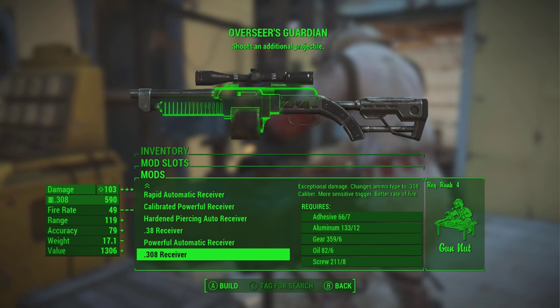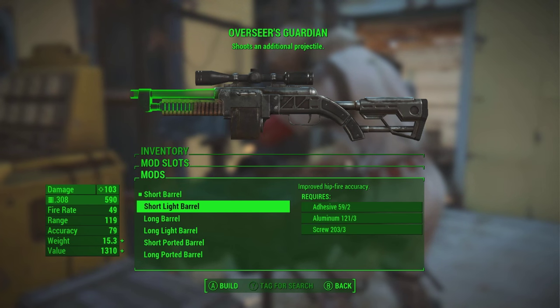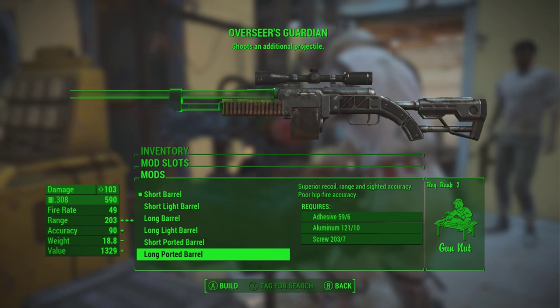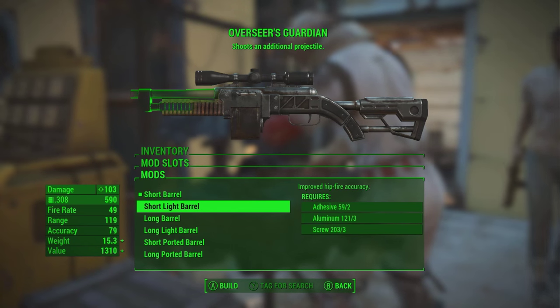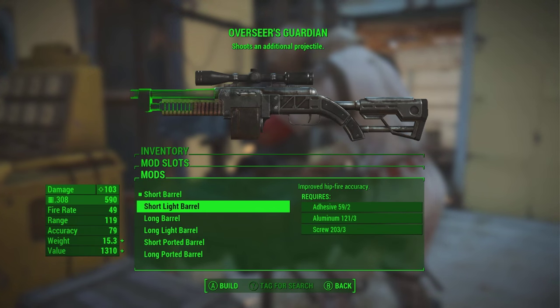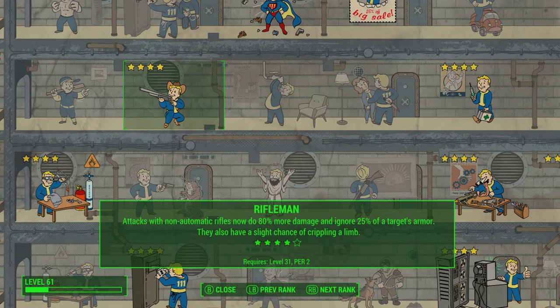Once you go to the workbench and start upgrading this weapon, make it shoot .308 bullets, because then it has a fast rate of fire. It's essentially a semi-automatic hunting rifle where you can just keep going — boom boom boom boom boom — and shoot it as fast as you'd like, which makes it absolutely deadly. If you couple that upgrade with the Rifleman perk, it makes it incredible.